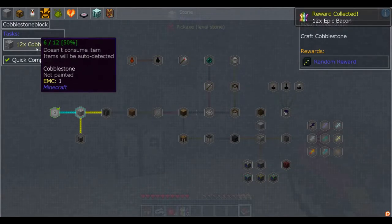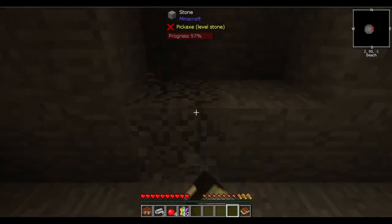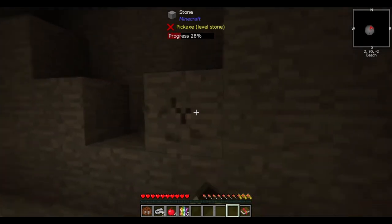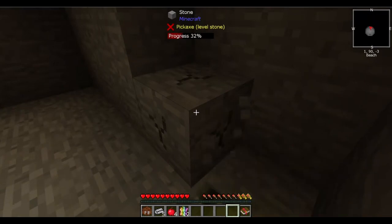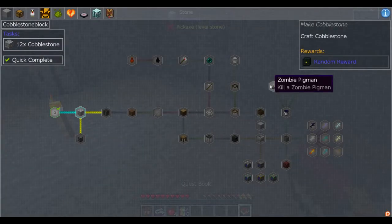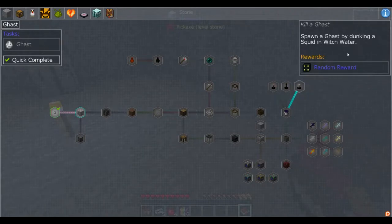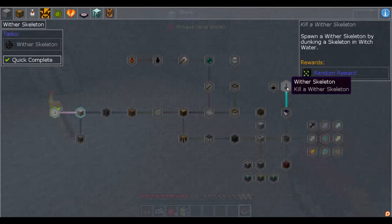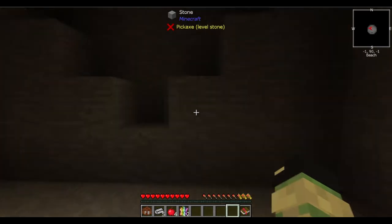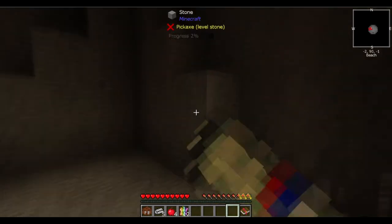This quest requires us to get twelve cobblestone — we've got six but used four, so we need to break some more. I haven't seen much about this pack since it only came out yesterday. I do know there is no Nether in this mod pack — I think it's been outright disabled. In the quest book you can see: 'Kill spawner zombie pigmen by dunking a pig in witch water.' So if you want to kill a Wither, you actually have to get a skeleton and put it in witch water to make a wither skeleton — an extra step, but not too bad.